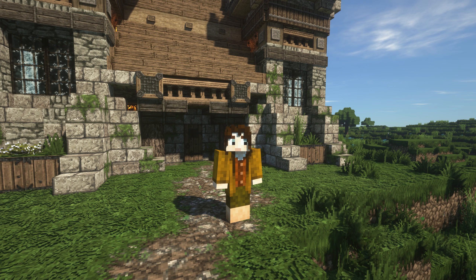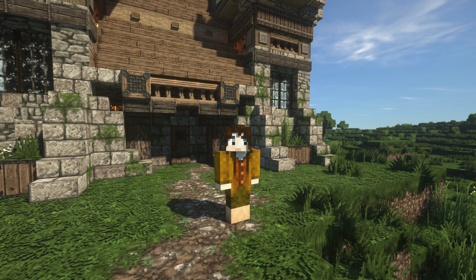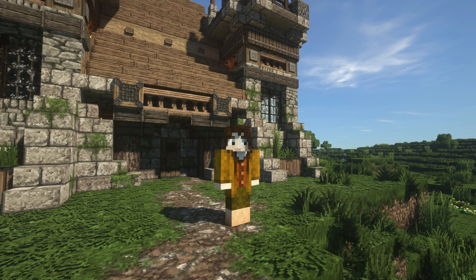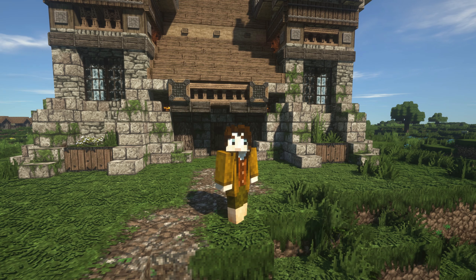Hello, everybody. Welcome back for another 1.18 survival kind of build. And this one we're focusing on doing an automated cactus farm with this really cool aesthetic. So stay tuned. This is going to be really awesome. I'm really excited for this one. It's pretty simple, it's pretty straightforward, but I think it'll add a nice little bit of detail to your build. So anyways, without further ado, let's get on with it.